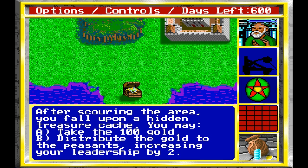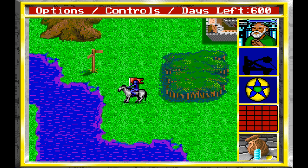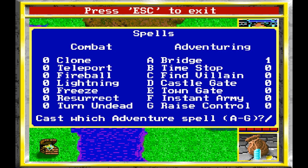We got that spell. This is a treasure cache here — after scouring the area we fall upon a hidden treasure. We can take the gold or distribute it to our peasants, and by doing so we increase our leadership by 2. Generally speaking, that is what you want to do. At this point in the game, leadership is very very important. Alright, let's go ahead and cast that bridge spell.